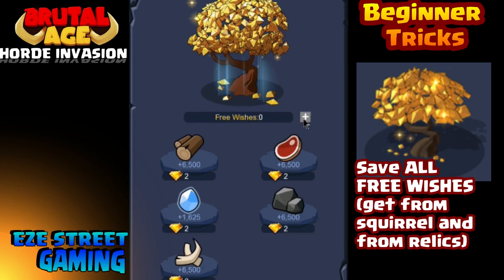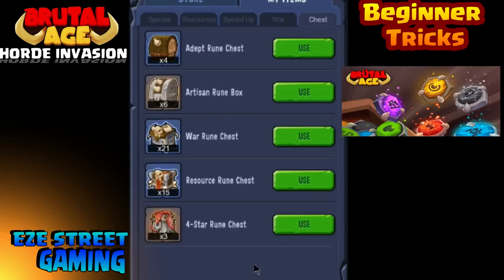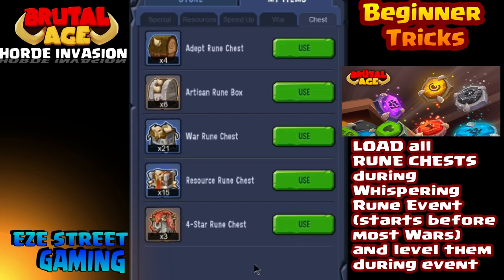Same goes with the wish tree. You're going to pick up free wishes from the squirrel, from relics, and if you're in a big clan you'll grab relics and get free wishes regularly. You also get daily wishes depending on the level of your tree — burn through those every day because they don't stack up. But your free wishes will stack up, so don't use any of your free wishes unless you're in the wish event so you can score big.